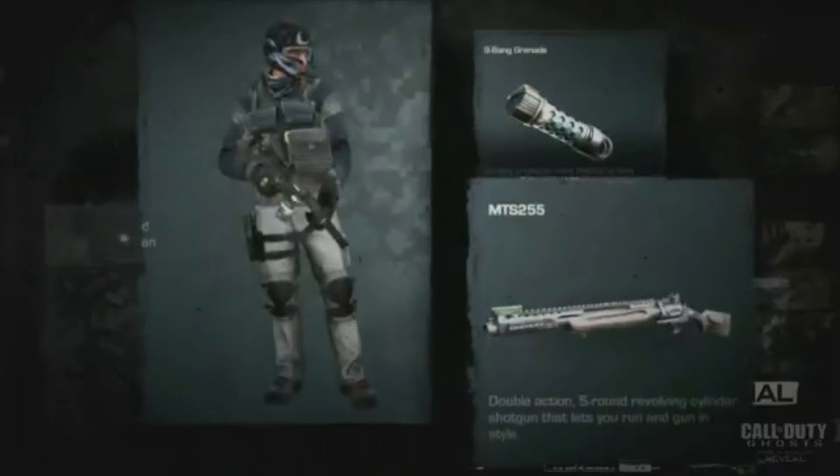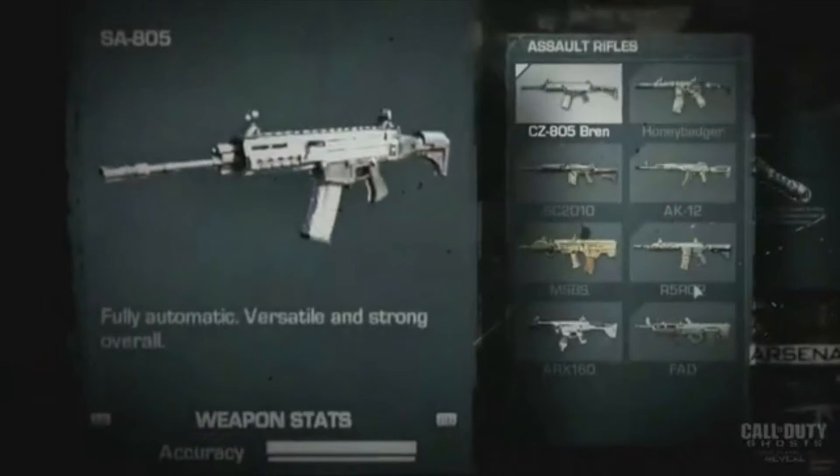I pulled up a list of assault rifles in the game. The SA-805 is fully automatic, versatile, and strong overall. The CZ-805 Bren, the Honey Badger, the AK-12, the SC-2010, what looks like the M589, the ARX-160, and the FAD are all returning or new assault rifles shown.